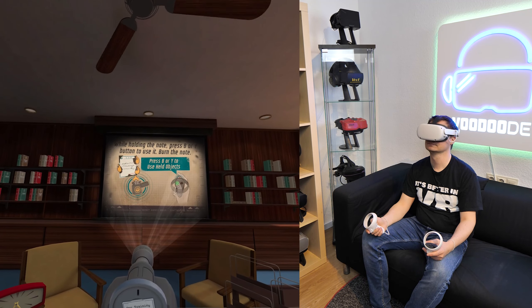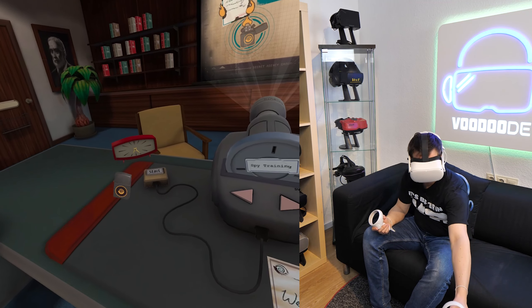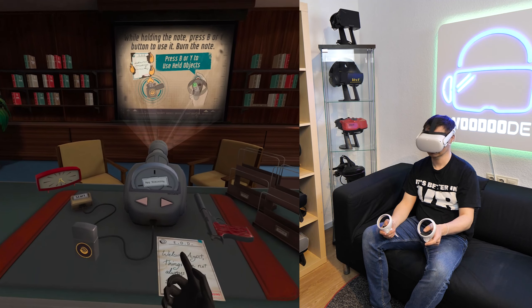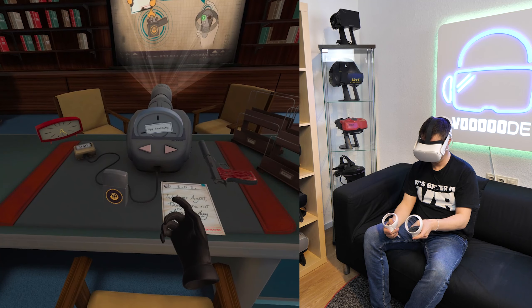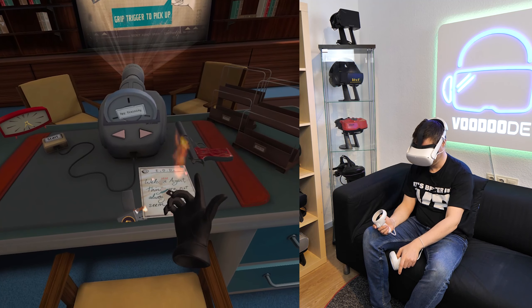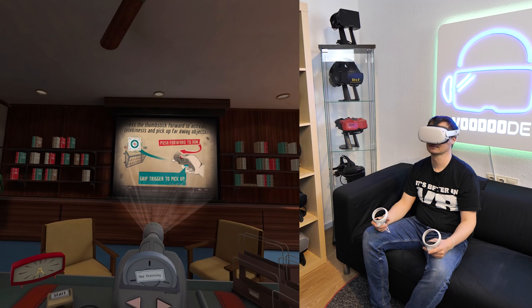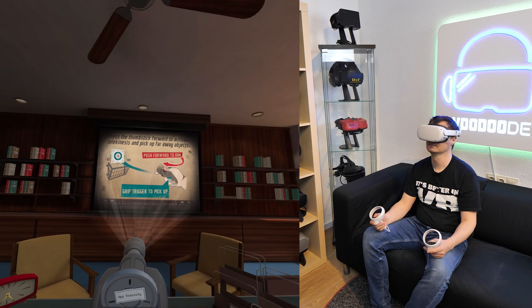Now, I don't normally condone the use of fire indoors, but what the hell. Pick up the lighter on your left and use your left hand to press the Y button, or right hand to press the B button to light it. Use Y or B to burn the note. Excellent. Let's practice aiming with your new telekinetic powers. Push forward on the thumbstick — it's below your thumb. The circle that appears is where you're aiming.